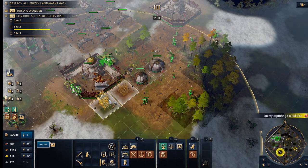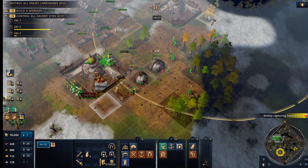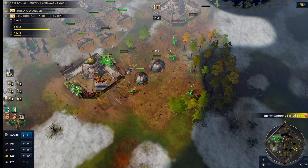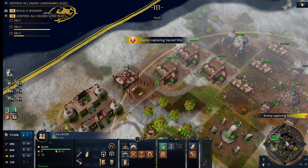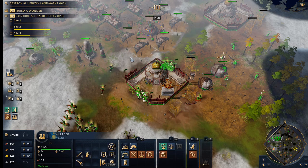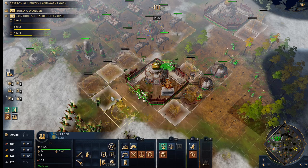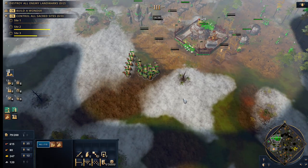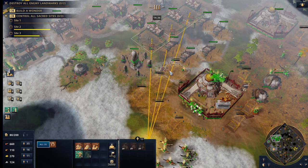Another thing: if you're gonna be raided — you never really know — with this type of wood production you can be dropping absolutely tons of map control all over. Another thing is you can start cranking out a lot of army.